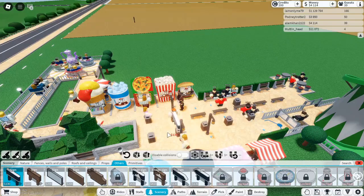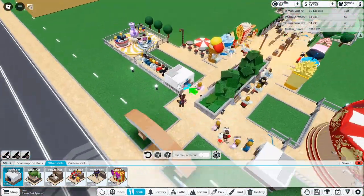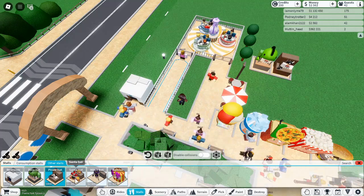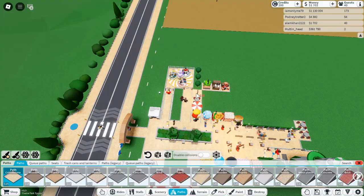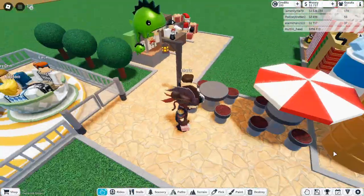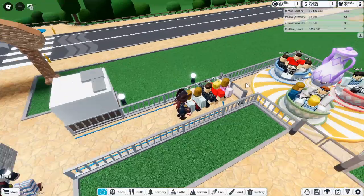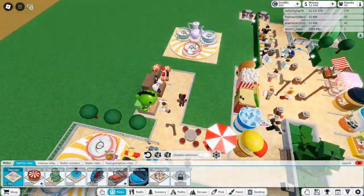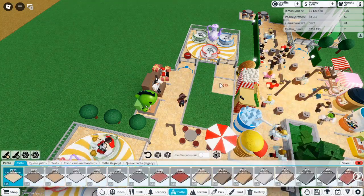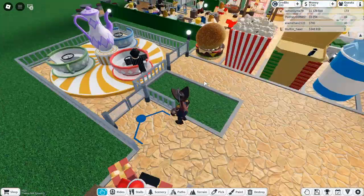Bonus Tip: Manage your budget wisely. It may not sound exciting, but managing your money is crucial to success in Theme Park Tycoon 2. Many players run out of money before they can finish their park. The key is to build a money farm, a strategy commonly discussed in various YouTube tutorials. A money farm allows you to earn consistent income, so you'll always have the funds to expand your park. Once you've got your money farm going, you're set to build to your heart's content. By following these tips and tricks, you'll create a visually stunning park that functions smoothly and keeps guests coming back. Whether you're adding new coasters, perfecting your scenery, or managing your budget, these strategies will help you build a park that's both fun and profitable. Get out there and start building — you've got a theme park empire to create.